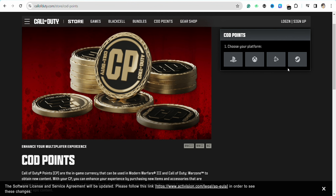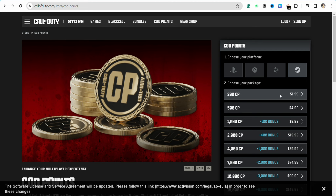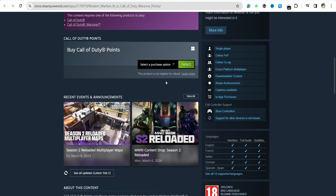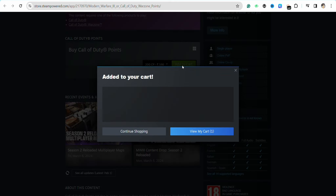Once you have bought your Google Play gift card, come back to your Call of Duty account. You have to choose a platform — I'm selecting Steam for now. Then select the amount of the package you want to purchase for your Call of Duty points. For example, I'm selecting 200 CP, and it will redirect you to the Steam official website where you select that option — 200 CP — and click 'Add to Cart'.